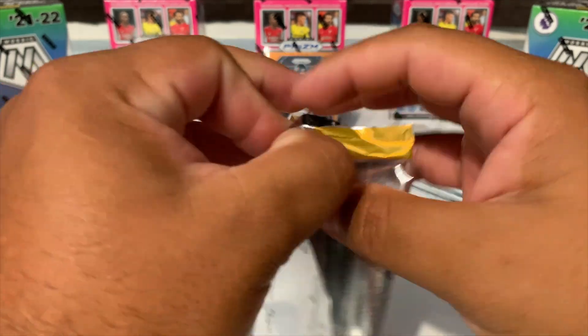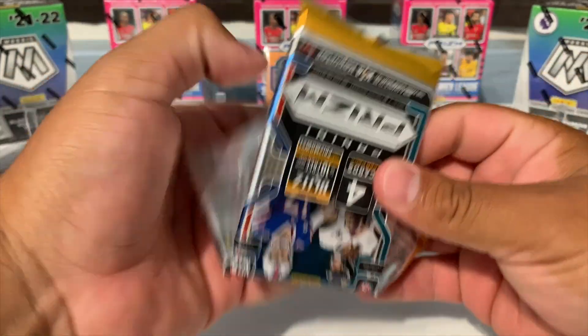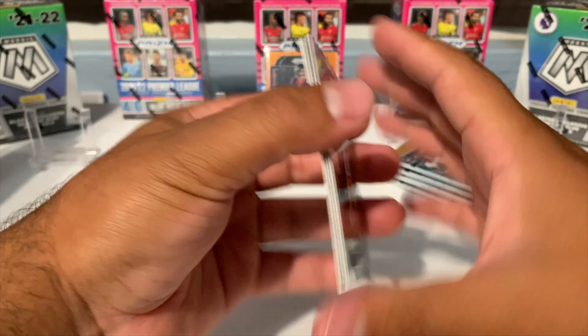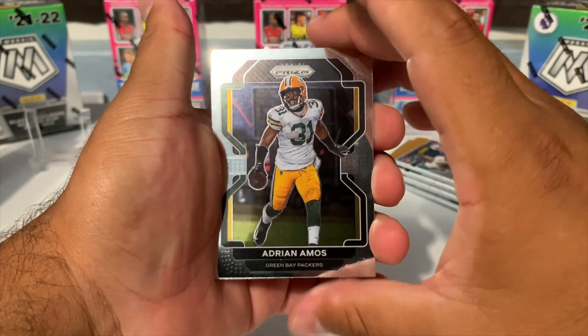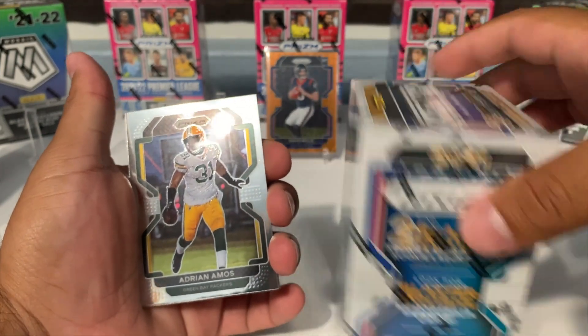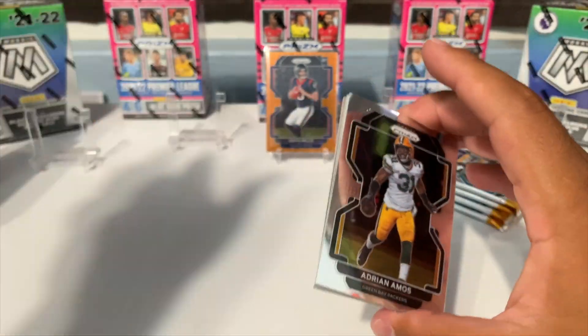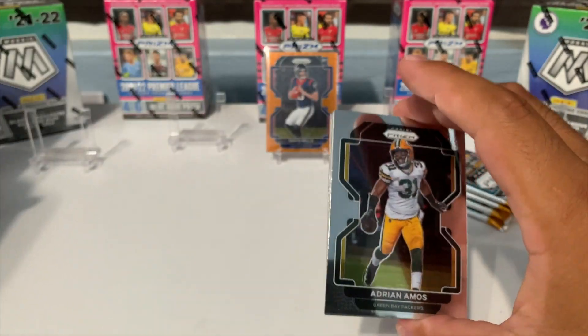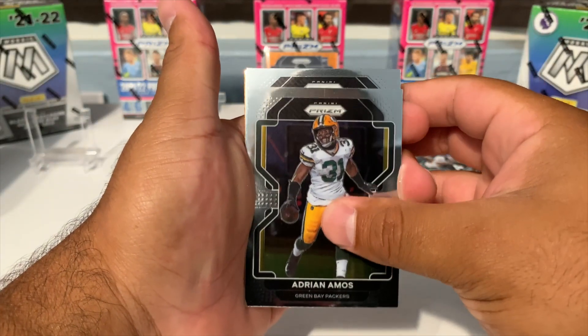It's going to be a total of 12 packs for the blasters versus the 10 packs that come in the mega box. We get one silver prism in each blaster, and in the mega box you get three silver prisms. So more silver prisms in the mega box, but we have more packs with the blasters.